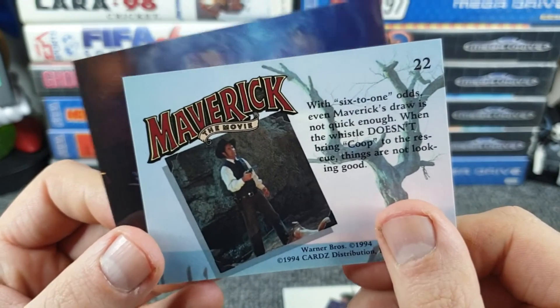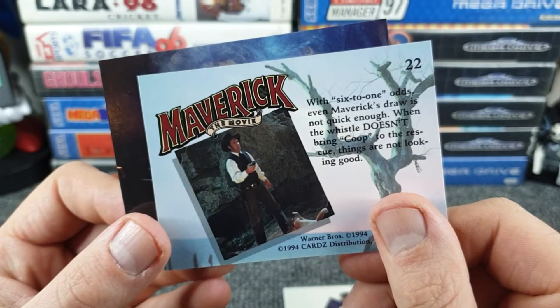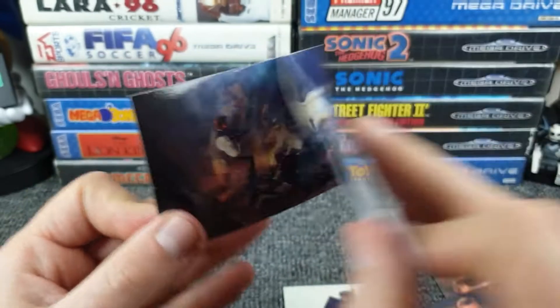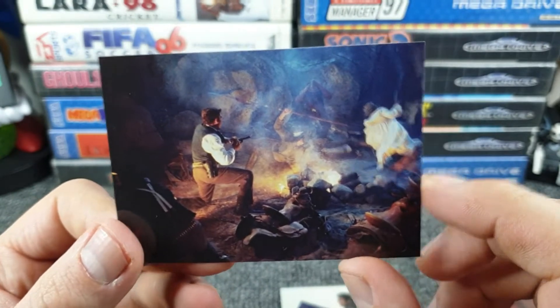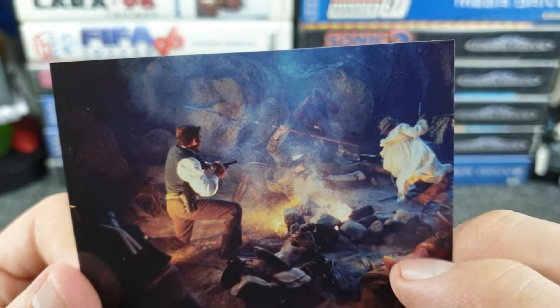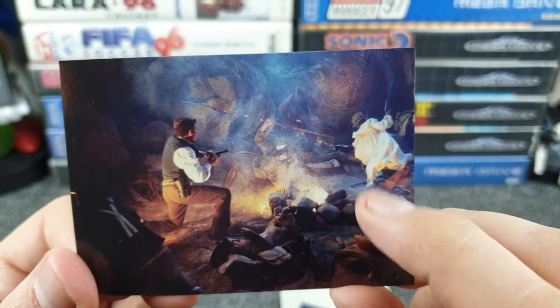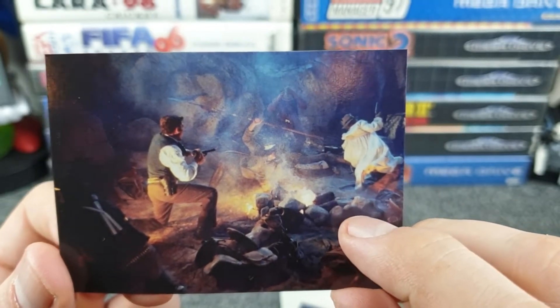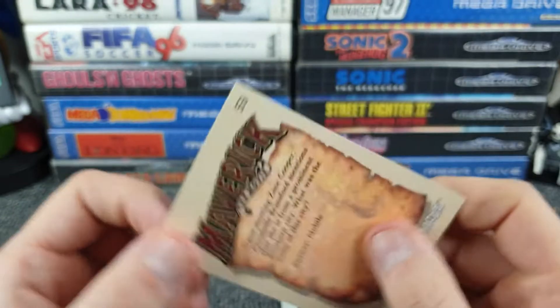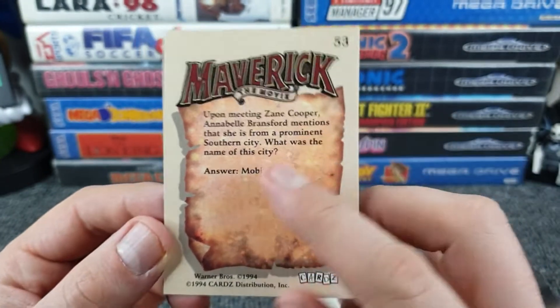People pointing guns all over the show. Maybe they ate all the marshmallows — Maverick wanted toasted marshmallows. There's an action shot: with six-to-one odds, even Maverick's draw isn't quick enough. When the whistle doesn't bring Coop to the rescue, things are not looking good. Yeah, six to one odds with guns — pretty screwed aren't you, Maverick? It's a cool action shot. I thought for a moment it was a wedding dress because it was white and flaily, but no — it's a man in a long coat.